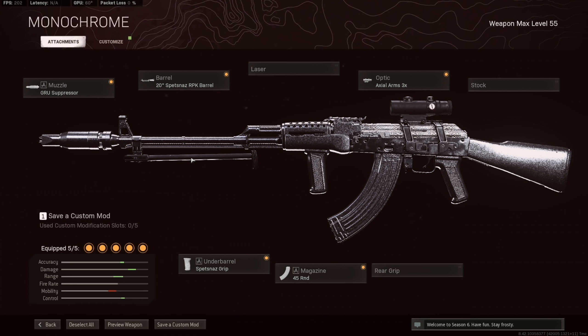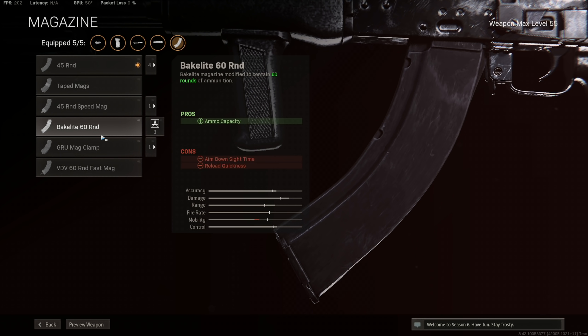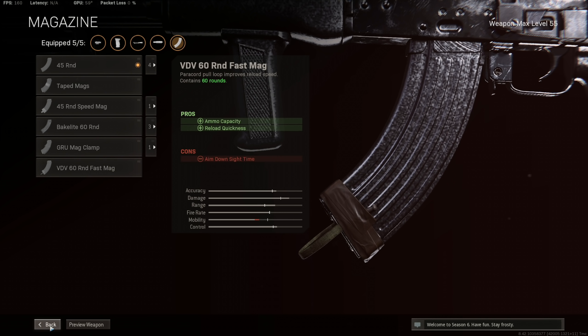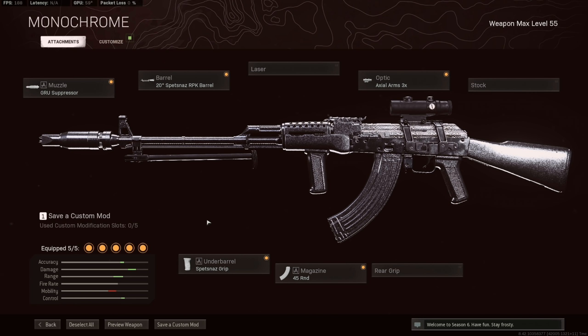The build is pretty straightforward. I really enjoy the 45 instead of the 60, mainly because the mobility is really good. Also as a slower shooting AR, you have more time to place your shots. If you're using a really fast shooting AR, the 60 rounds is really important because if you miss a couple shots in the first few seconds of your clip, you're gonna run out of ammo with a 45. But on a slower shooting gun, it's easy to get back on target faster.